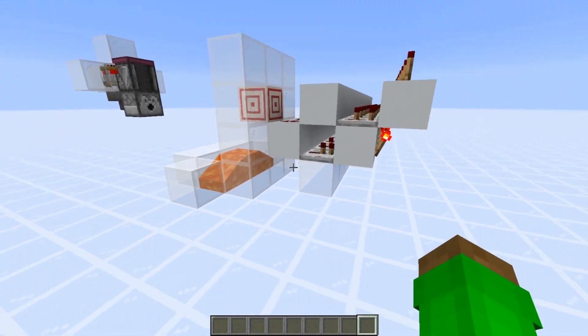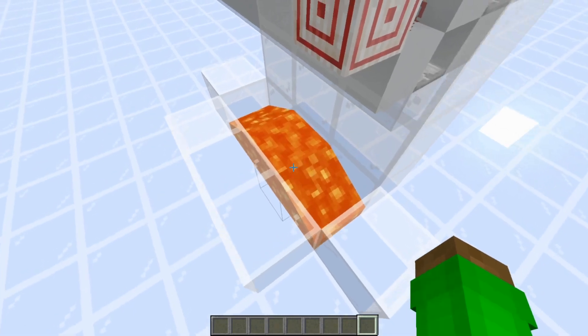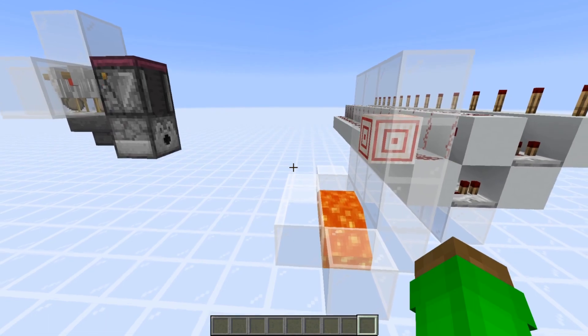This lava right here is just to kill any of the baby chicks that end up spawning from the eggs, because we don't want them just sitting around — that can cause a lot of lag.